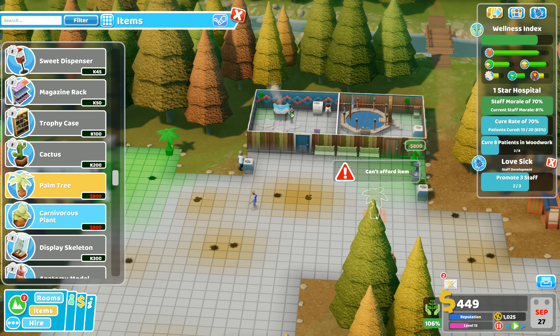Staff promotion right here — junior nurse to nurse. And assistant to senior assistant, promote as well. Looking at the project — staff development has completed. Timed cure patients: cure 10 patients in 90 days. Timed research: generate 1,000 research points in 150 days — I should be able to do that. I might have to train my researcher up but that's the one I'm going for next, as that's a two-man job.